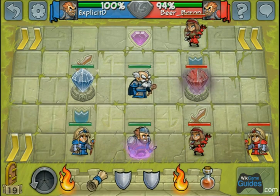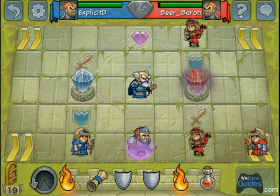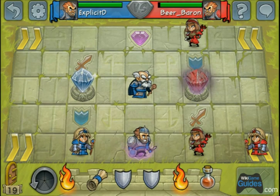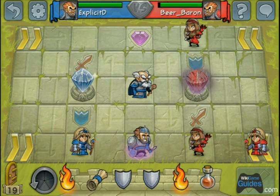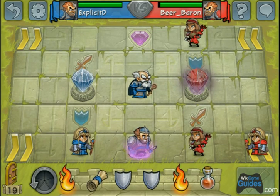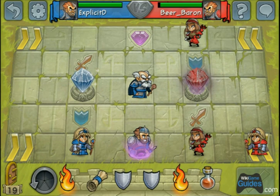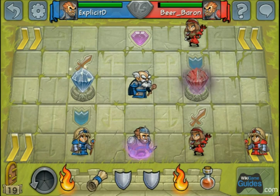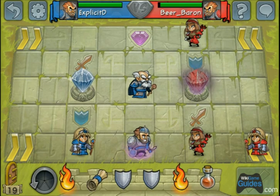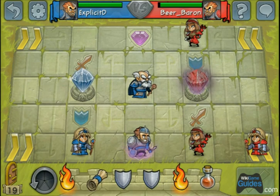There are also shield squares that give you more defense, and sword squares which increase your attack. There's also a shield item — it stays with your character for the rest of the game as long as they're alive. The shield item is similar to standing on the shield square, and same thing for the attack item. What I'm going to do is move my archer to that sword square.